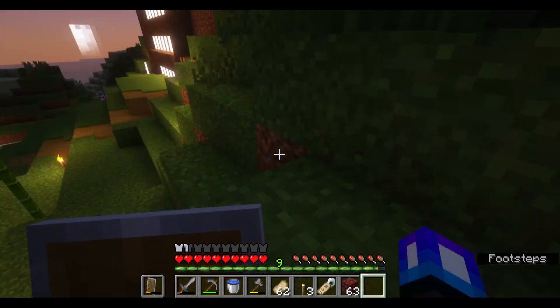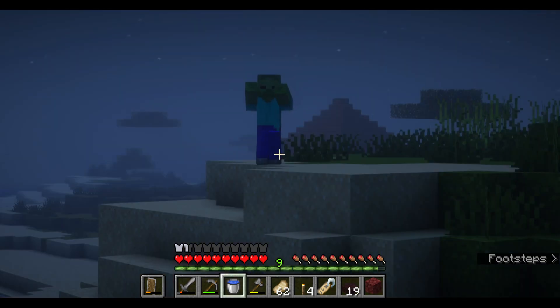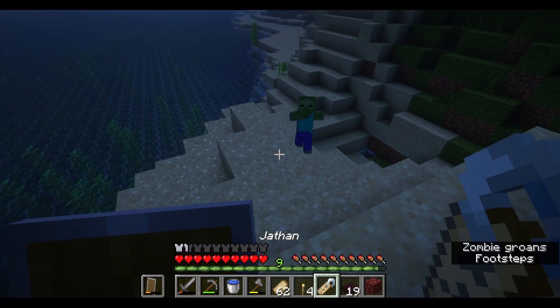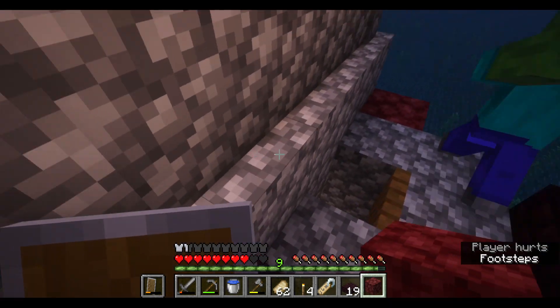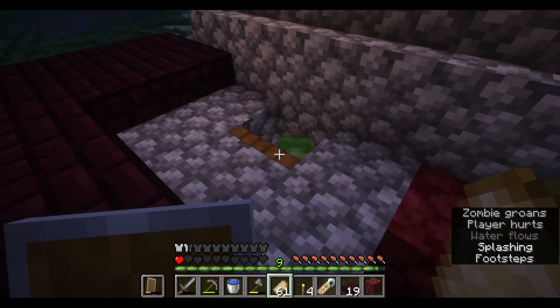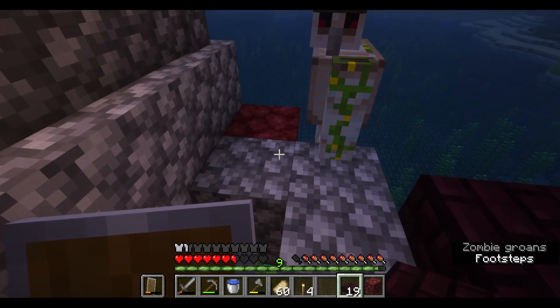And because I got this name tag, it means all I have to do is get a zombie over there and then we should be good. And I think we have our candidate. Hey, what's up man? You're about to be Jathan. Now I just gotta get him in that hole. Come on man, go in the hole. Yes, finally! And he shall be Jathan. Nice. And the farm is working. I just gotta get this iron golem away. Goodbye.